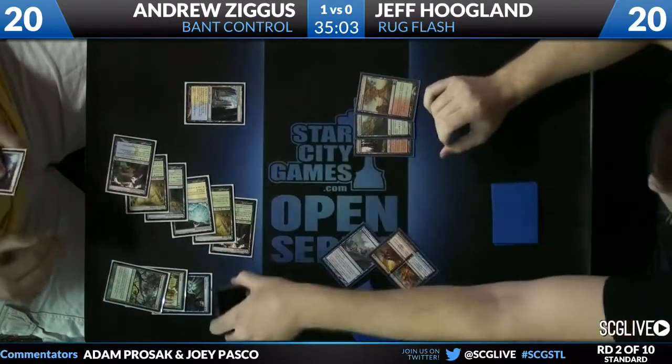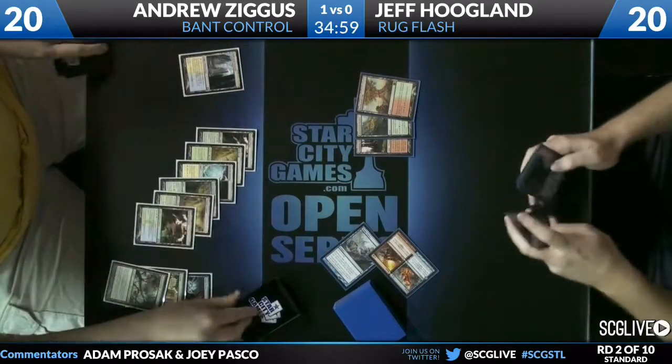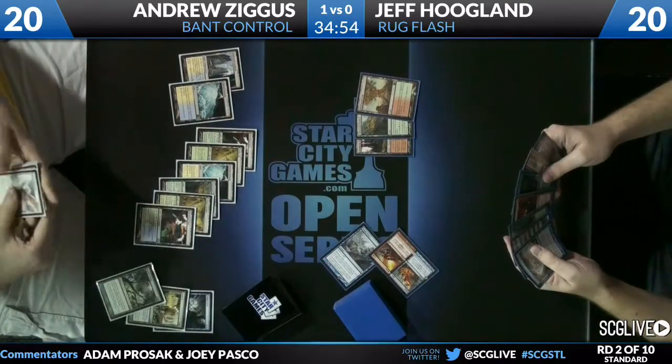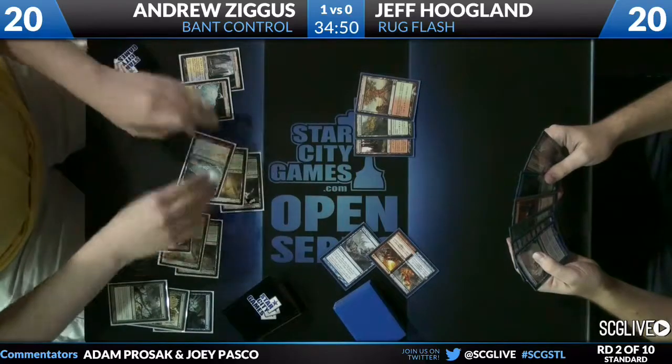Was that a burn or a discard? It was a discard. You mentioned how big Huntmaster is in this deck — only if you can cast it, and he can't even cast it. Looking at Andrew's side, he's got twice as many lands as Jeff.